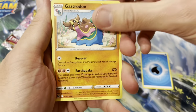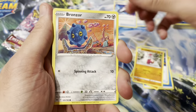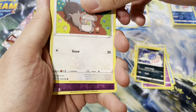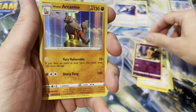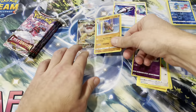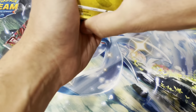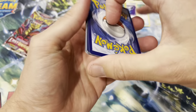Water energy, water energy, Gastrodon art rare, Medicham, Bronzor, Snover, Jynx, Inkay, Squawkabilly, Mimikyu, and Arcanine holo - Hisuian Arcanine! A good card, a good card, I like it. Almost spoiled it - I hate seeing the color on the code card.